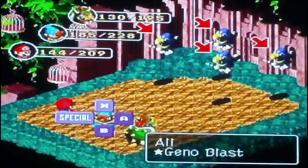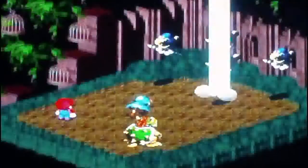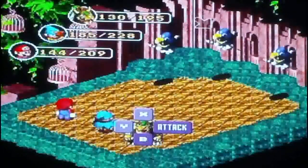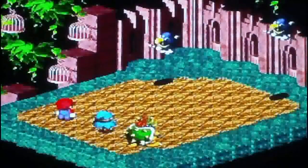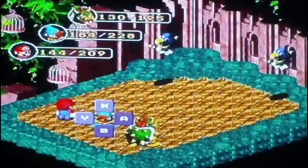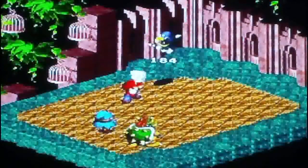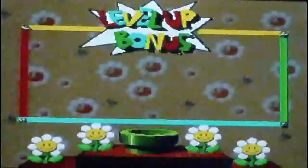Let's use Geno Blast again — I want to try it after that amazing result. But that only did 51 damage and didn't really work the same. These guys are resistant to fire so I can't use Ultra Flame either. Physical attack will do — they only have 200 HP, so it's not really worth wasting FP. Normally in any RPG I try to save FP and mostly use physical attacks unless I really need magic.